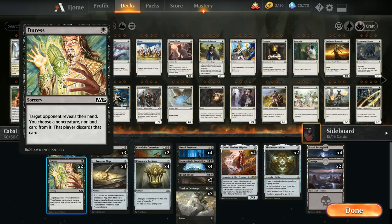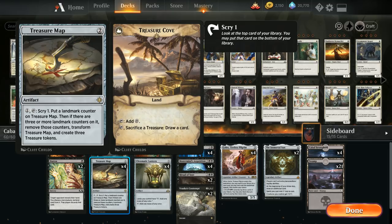At one mana we have two Disfigures as cheap removal and two copies of The Eldest Reborn to take care of non-creature spells from the opponent's hand. We have three copies of Cast Down as our spot removal of choice, as well as four copies of Treasure Map — which is quite synergistic in the Treasure event.